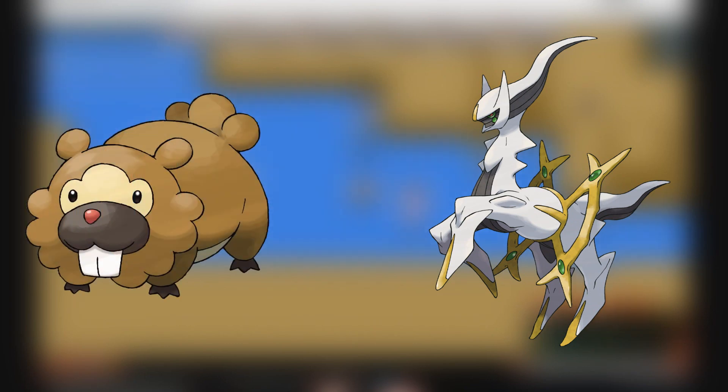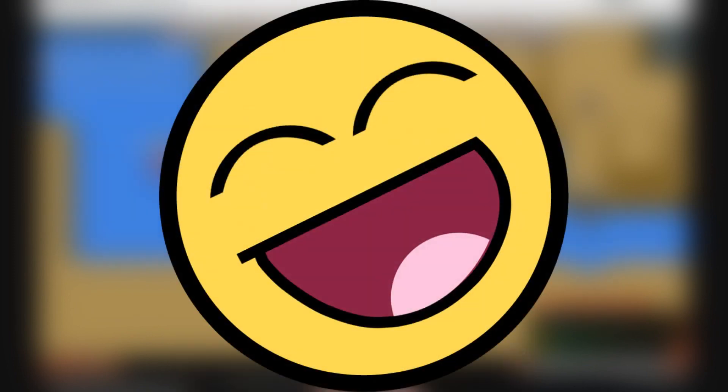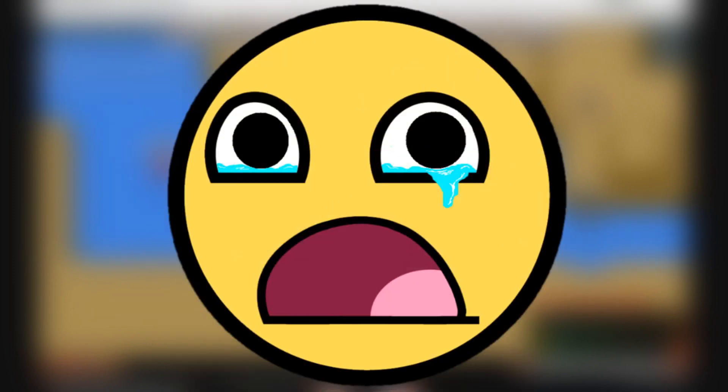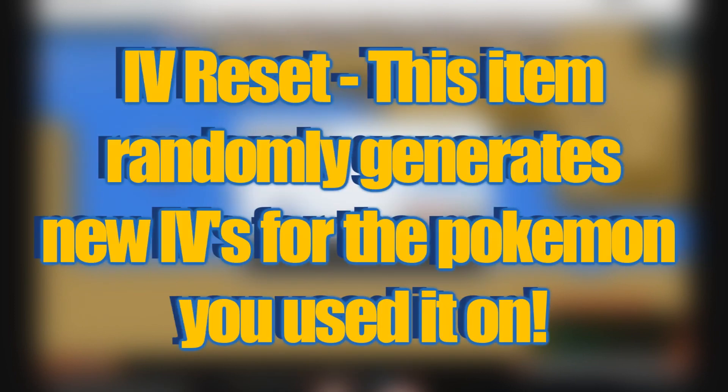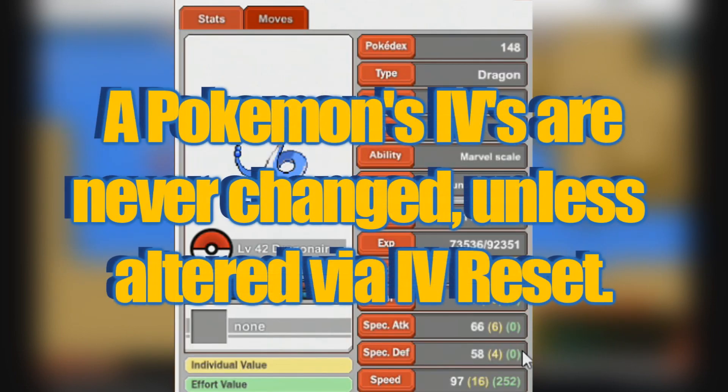As you can see here though, my Dragonair does not have the best IVs, so it's not the best Pokemon in the world. But if you find a Pokemon that is really good but has low IVs, it's not the end of the world because there is an item in Pokemon Planet called IV reset which can reset your IVs randomly. But be careful, because these items are very expensive and not guaranteed to give you great IVs every time. Besides that, IVs are pretty stationary and you can never change them again.